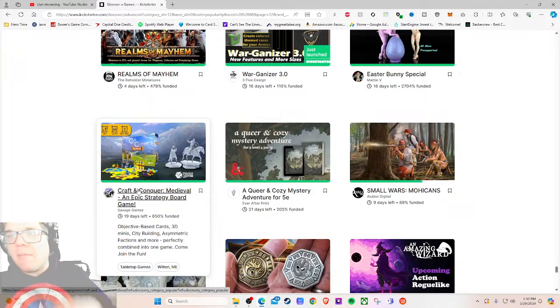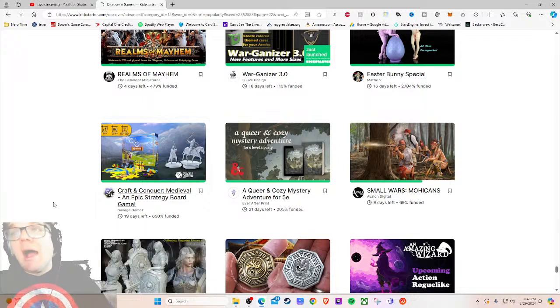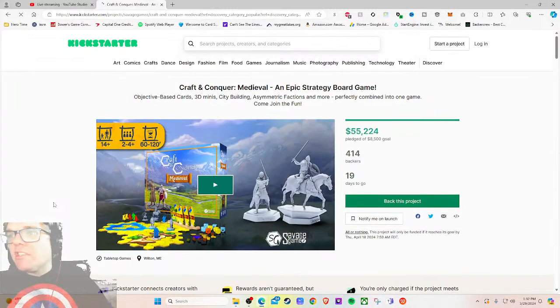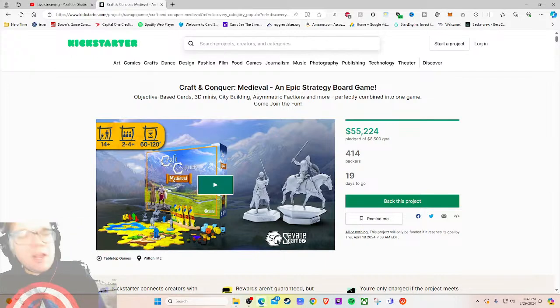The minis are fine but yours don't look mind-blowing. 'Objective-based cards, 3D mini city building, asymmetric factions are more perfectly combined into one game — come join the fun.' Spotlighting different aspects is fine. I ask myself: what would I put differently? And honestly, I don't know. So it's fine to me. There is definitely wasted space that could have been utilized. As always with the video, I'm thinking three things: do I want it, can you do it, and how much is it?